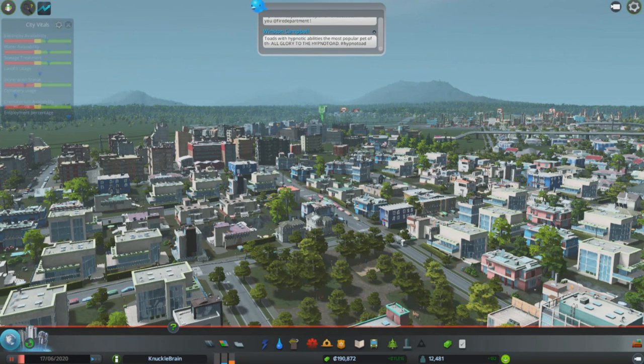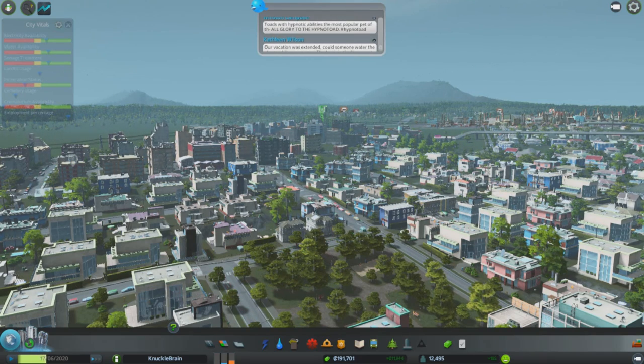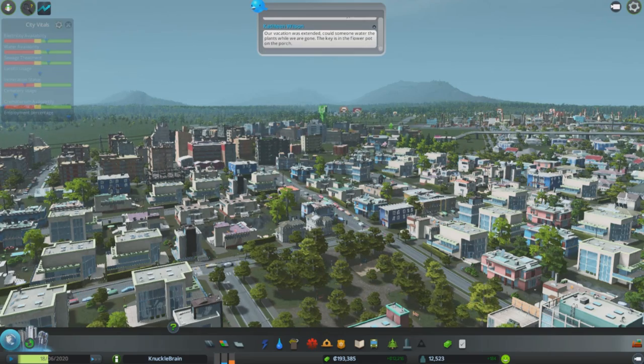Toads with hypnotic abilities are the most popular pet. All glory to the Hypnotoad! Hashtag Hypnotoad. If you have no idea what that is, I think that's a reference to Futurama. I think there was an episode in Futurama that had the Hypnotoad in it. I don't think it was the Simpsons. I might be wrong.